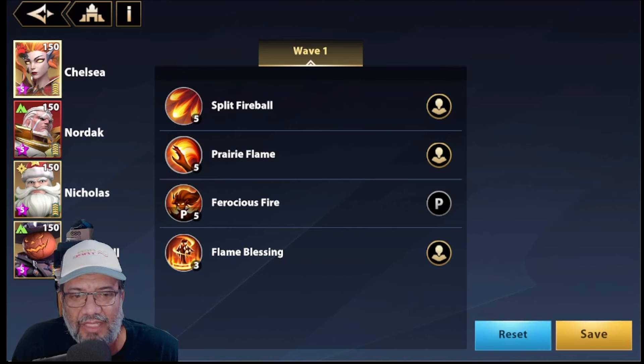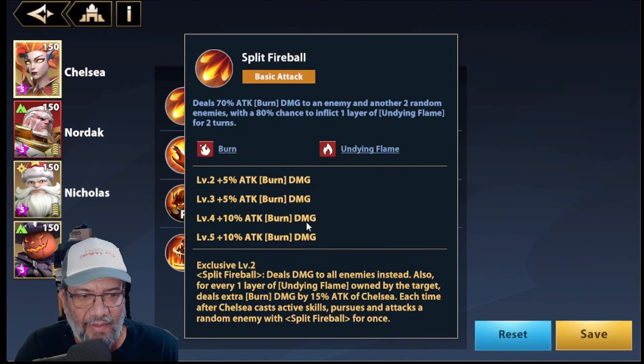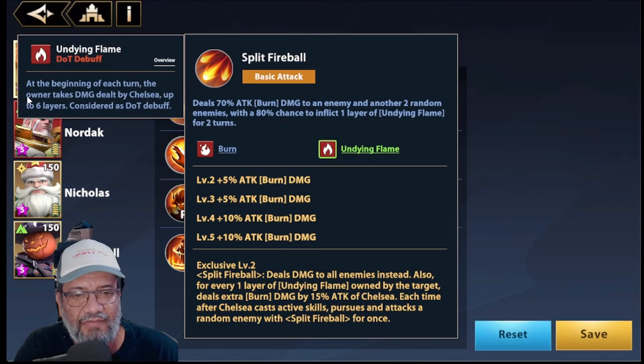The bosses that need damage over time — it is difficult to try that here, but we are going to do our best. Let's quickly review her kit. Look at the basic: practically all her damage is with the basic. It says 70% damage to burn an enemy, and two enemies with an 80% chance of inflicting a stack of Dying Flame.